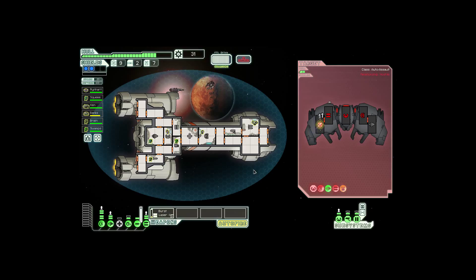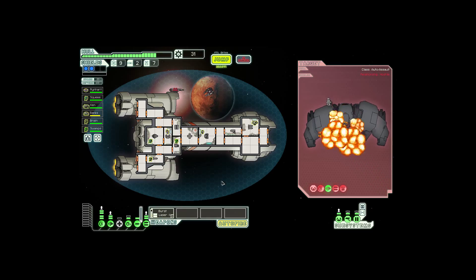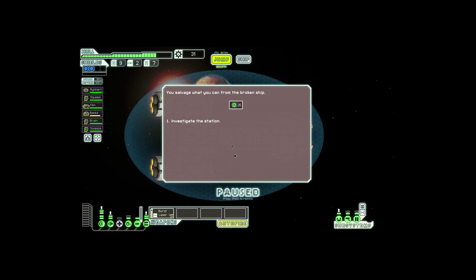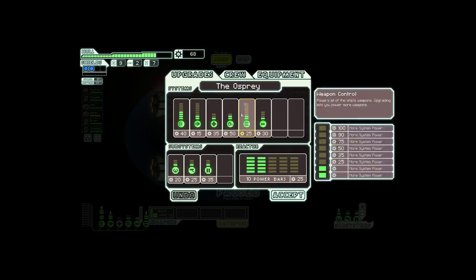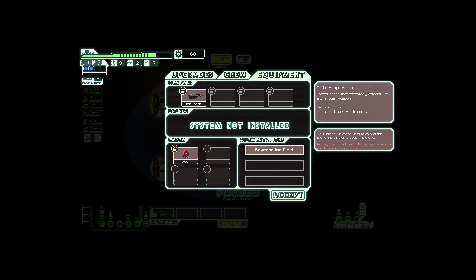Now let's just jump to the next sector. You've arrived at the long range beacon — when the FTL drive is charged you can jump to the next sector. An advanced rebel automated ship remains stationed near a small rebel space station. Sensor indicates a storage vessel for military goods — it's one of these guys again. I can attack the automated ship to get to the storage cache, or just avoid provoking it. We're gonna attack it.